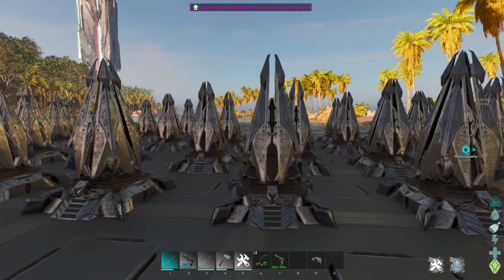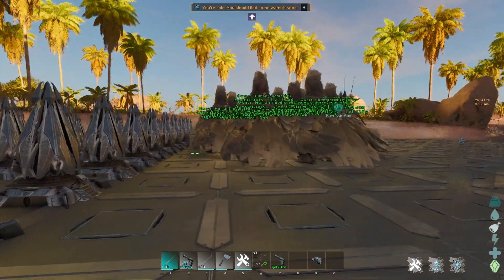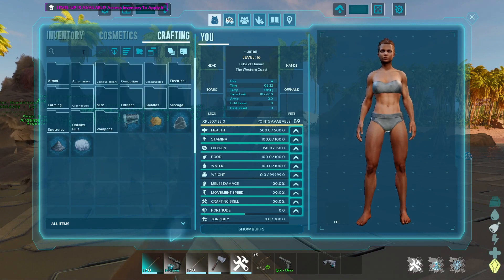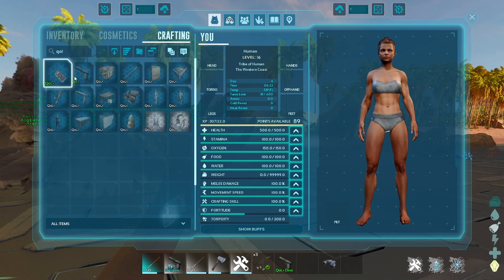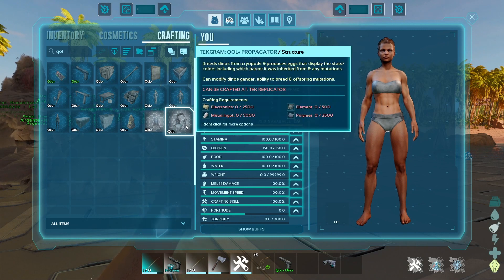We have QOL Plus right here — it's basically the S+ structures. It includes your omni-tune, your multi-tool, your domesticated beehive and such. The propagator at the current moment does have some issues with the eggs and the mutations, so I wouldn't necessarily use that right now, but once it's updated and working great, I have a feeling it'll be amazing for breeding.